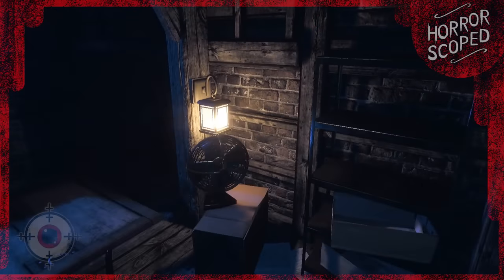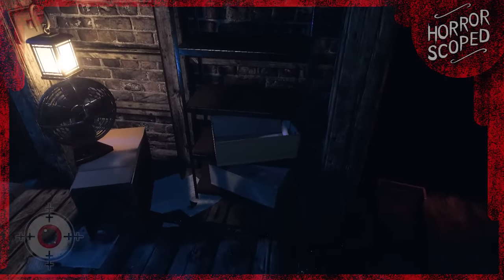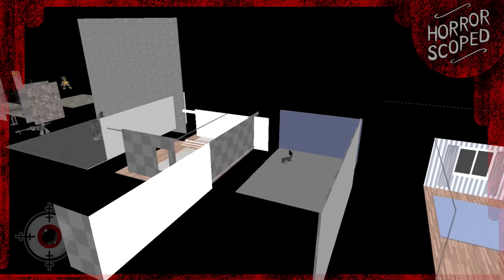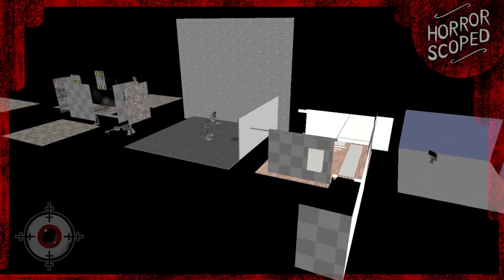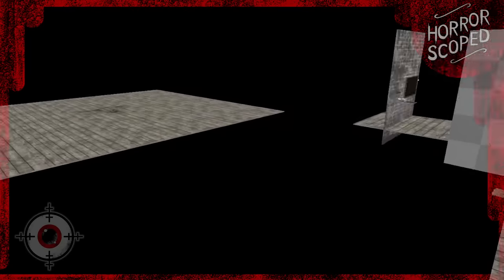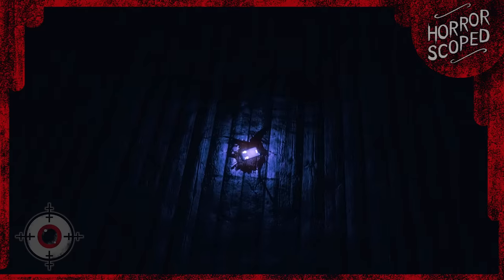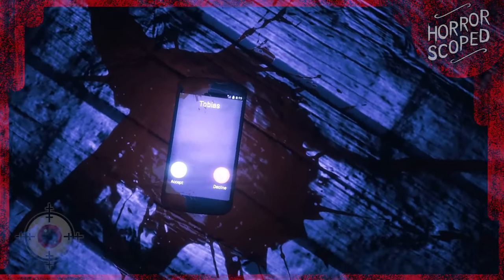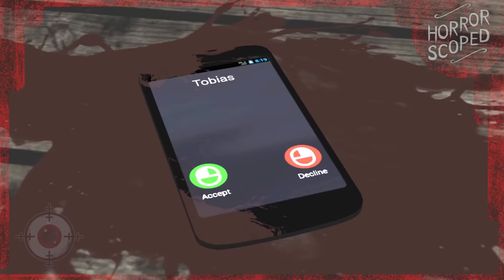Everything you can see through the cameras exists on this map. If we exit the attic, you'll see all these different rooms scattered throughout - from the basement, to the living room, to the office, to the baby's room, and even the two sub-attic rooms you can't normally see by turning around. The cutscene with the phone is even on this map. If you go out of bounds, you'll see the phone sitting in a giant blank floor space at the correct angle we normally see during the cutscene.